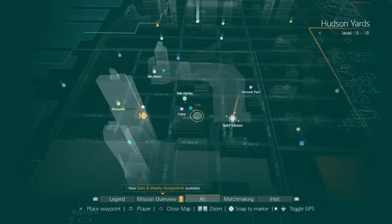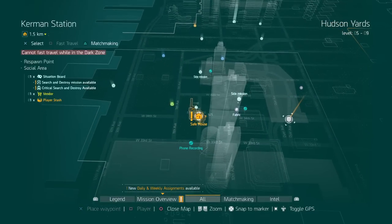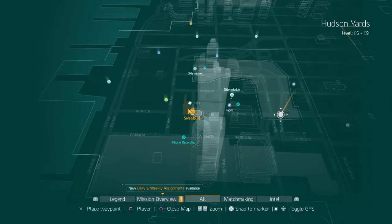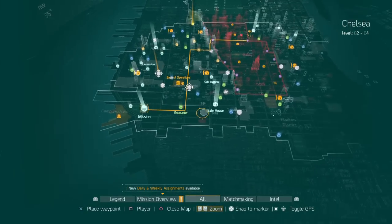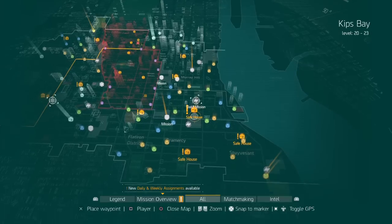After you complete three or four of those side missions, you're going to go back and talk to the guy in the safe house, and he'll give you a huge XP bonus. It'll be lower in these brackets over here, but over here you can get over 100,000 to 150,000 XP just by doing a district.